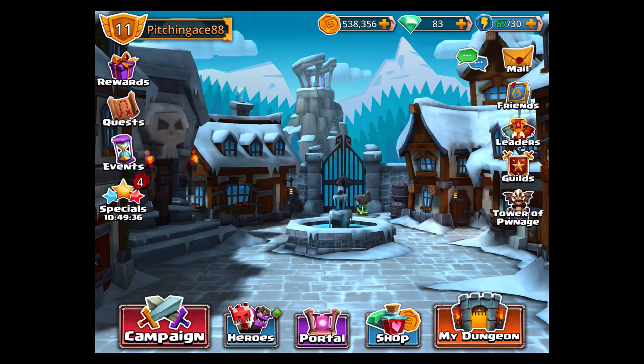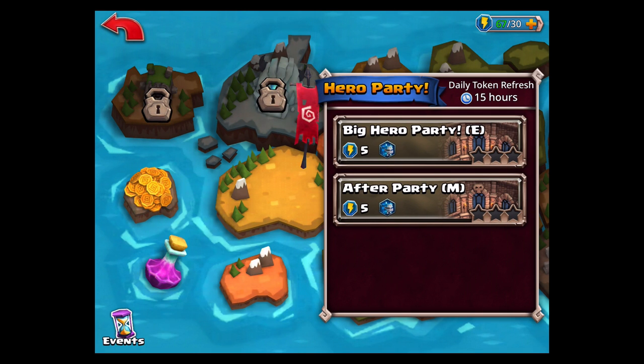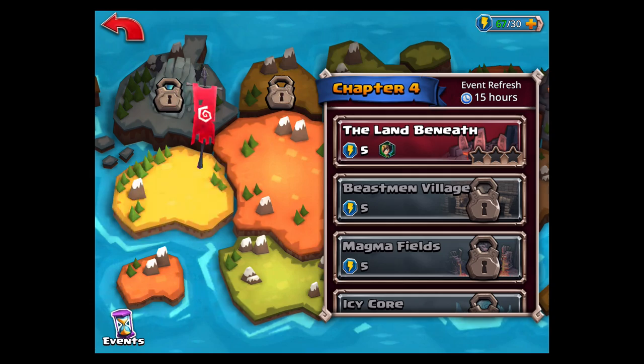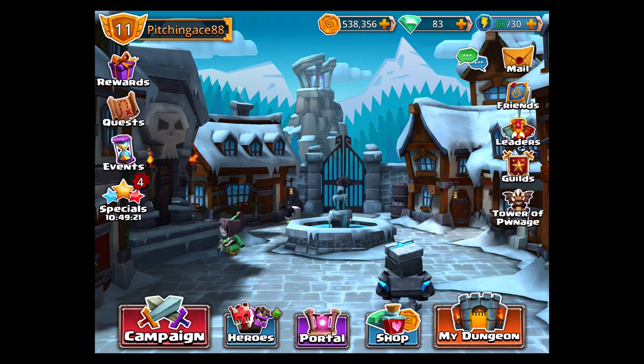That's where I like to use my honor summons. Hope you guys enjoy this — I will probably be back in a day or two and I'll show you guys a little bit of what happens once you finish this chapter, get up to chapter five, and start kind of building up your characters. I hope you guys enjoyed this, it's been Pitching Ace 88, over and out.